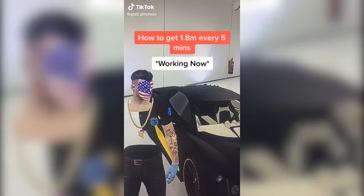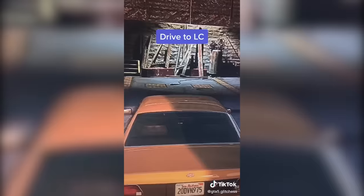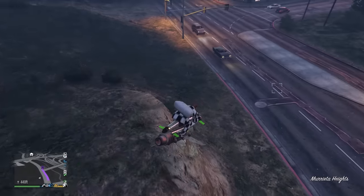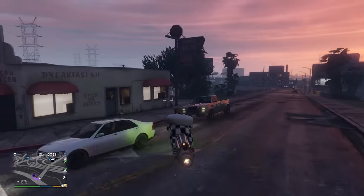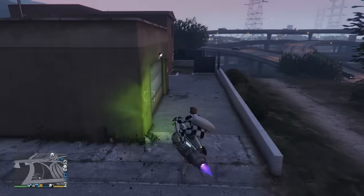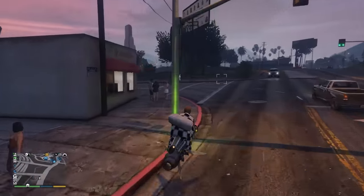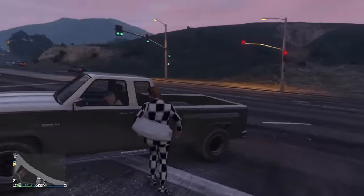This one says how to get 1.8 million every five minutes — 'it's working, it's working.' He wants you to go to this location, get into this car, drive it to Los Santos, then sell it for 1.8 million. I go to the location — it's behind this building — and there's supposed to be a car behind this building, but there's not. No car behind this building.